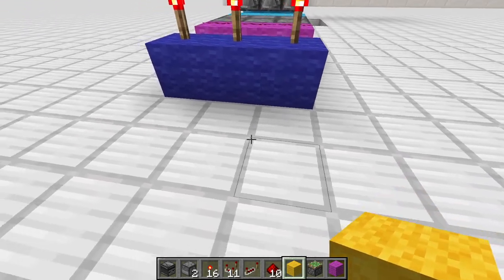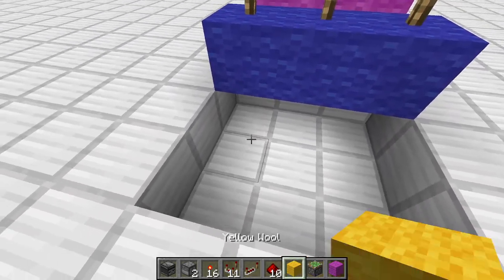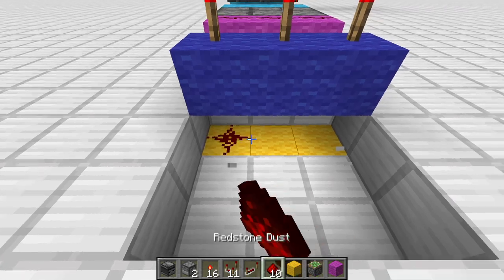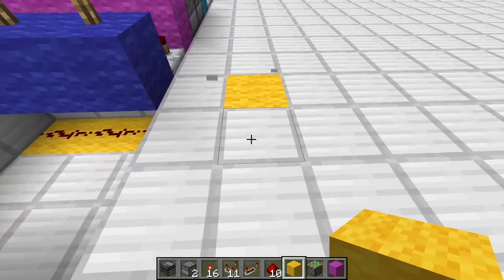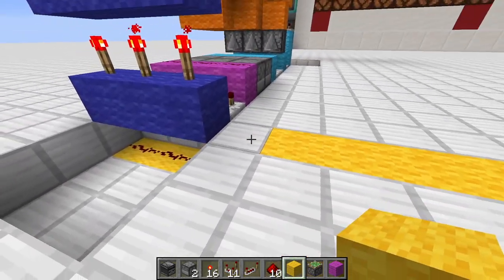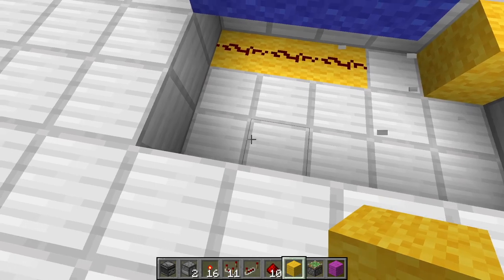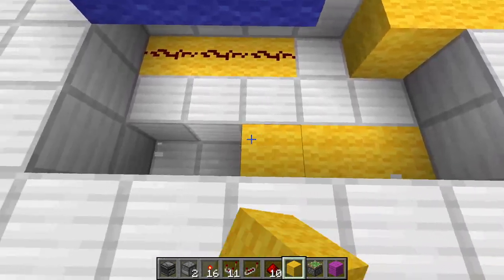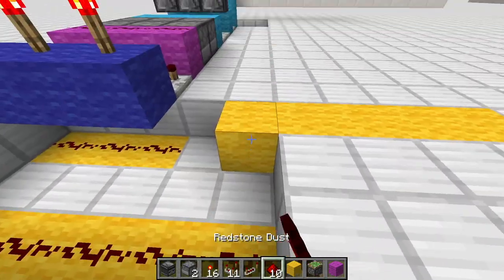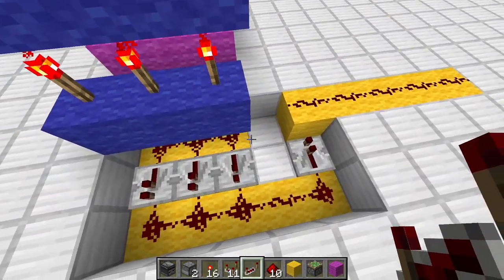Next up is the yellow circuit. For this we have to dig down here a little bit and place in three pieces of redstone dust. Here will be another yellow line — one, two, three, four, five — with one block in between. Punch out those blocks too. Here is another line of redstone, and here another line of redstone. Then simply put a repeater and three repeaters in there.